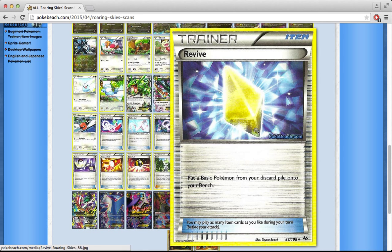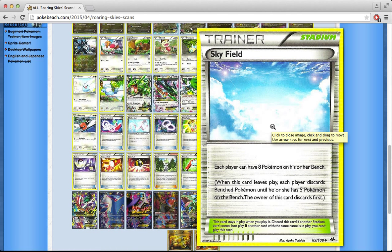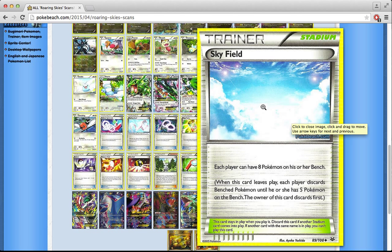Revive is a reprint — put a basic Pokémon from your discard pile onto your bench. I think this card is pretty amazing; you can play it in Night March decks when Mew EX rotates out. I'm really happy Revive is here since you can bring attackers back from your discard pile. I don't think Night March is going to die when Mew EX rotates — you can just replace them with Revives. Skyfield I already talked about — its main upside is charging up Mega Rayquaza EX, but it has potential for combo decks.